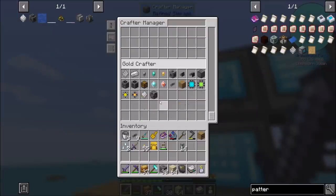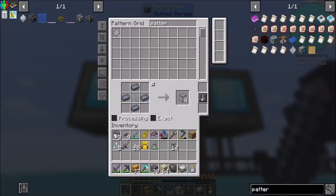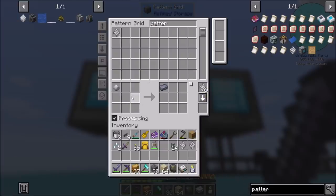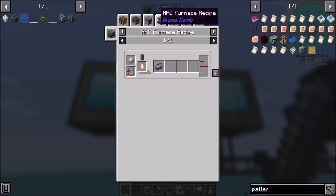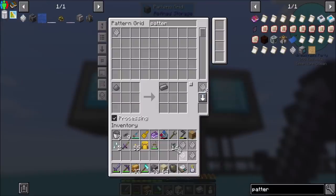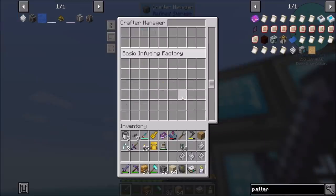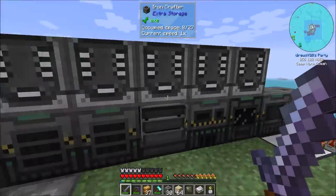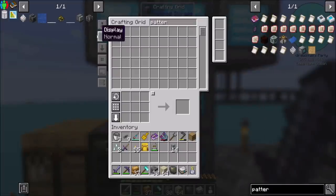The gold crafter at the bottom — that's where the steel casing is going to go. We'll set up enriched iron. The basic infusing factory will handle that — it's the coal infuser. These guys go in here, and then those are your smeltables. We'll also set up the redstone infuser. Not too shabby.